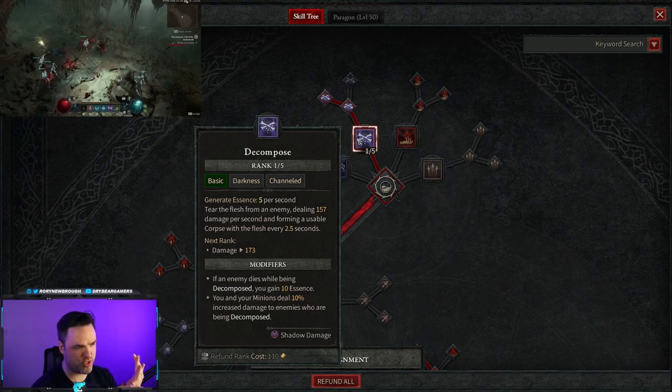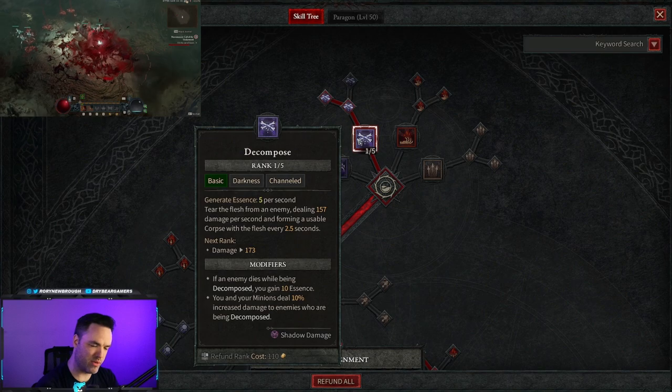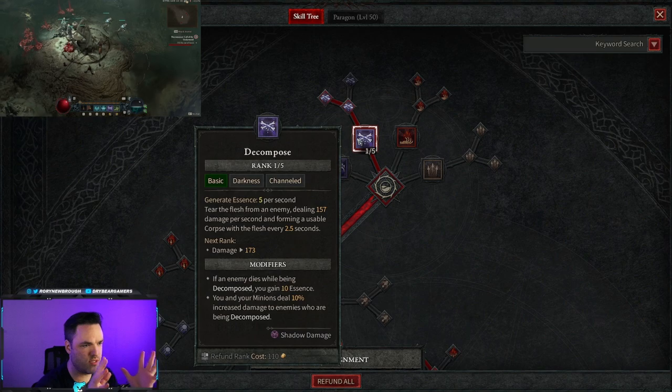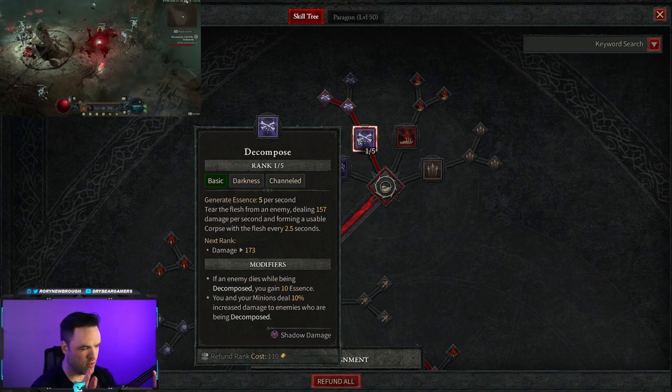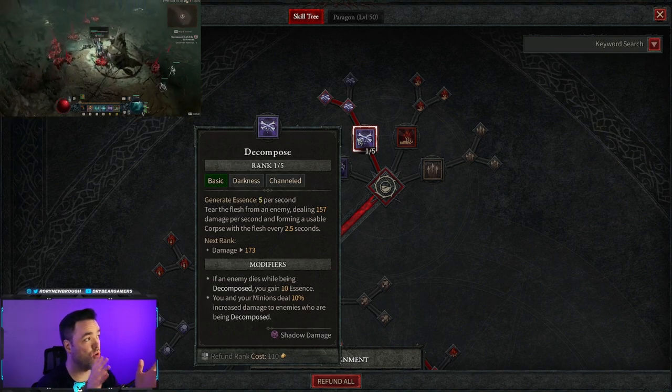The key here is going to be corpse generation — it's one of the main resources for a Corpse Explosion build, which shouldn't be a surprise. We need to be generating corpses constantly. Luckily there are tons of options across all the different categories in the toolkit to generate corpses constantly. Let's start with the builder: Decompose.